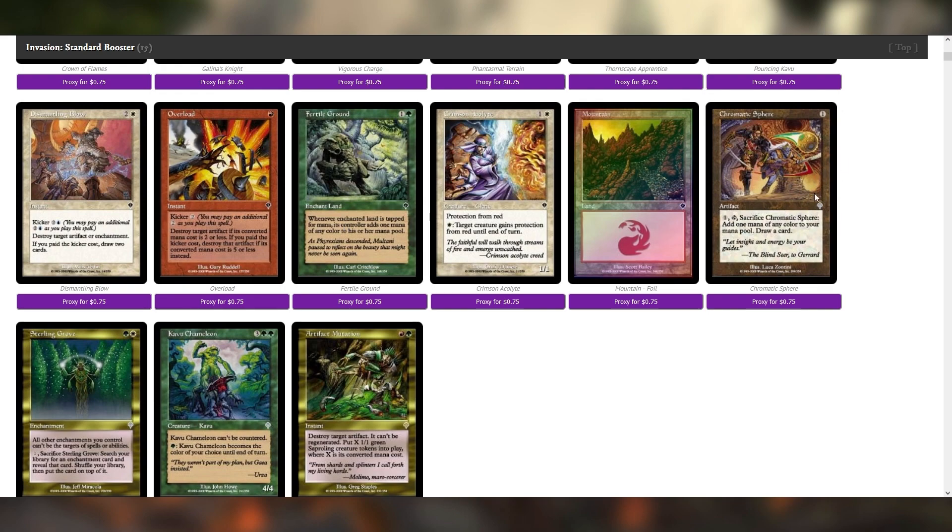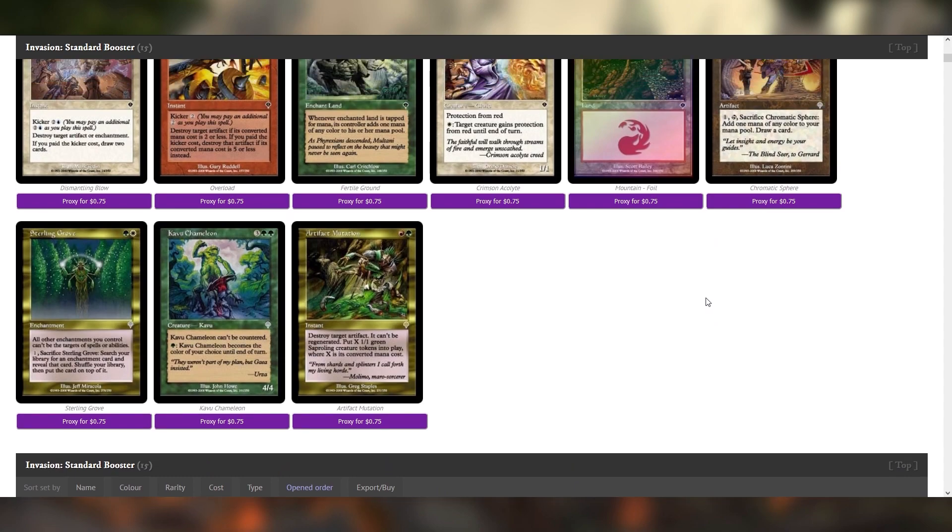Chromatic Sphere is one of those cards that is surprisingly difficult to make rulings on, despite how innocuous it is. Because the drawing a card is attached to a mana ability, there are some very funky ways that interacts with the stack, since mana abilities are in this weird timing bracket. They are usually, in almost all circumstances, uninteractable — uncounterable. So Chromatic Sphere drawing a card off of that kind of effect is very strange and creates some weird ruling stuff.